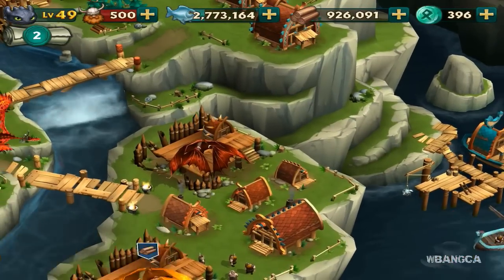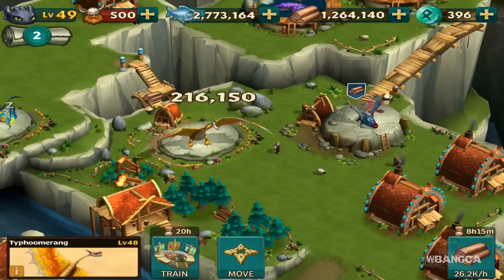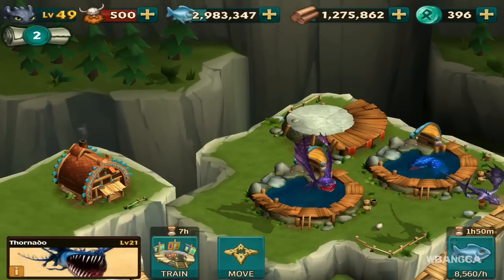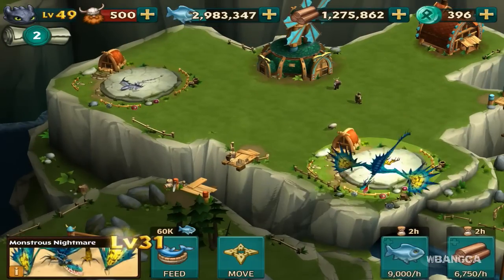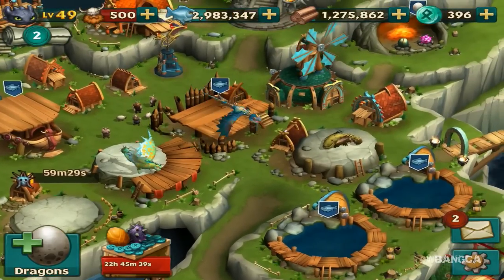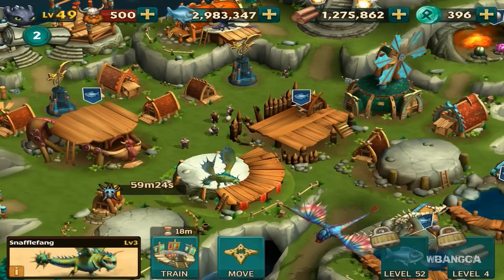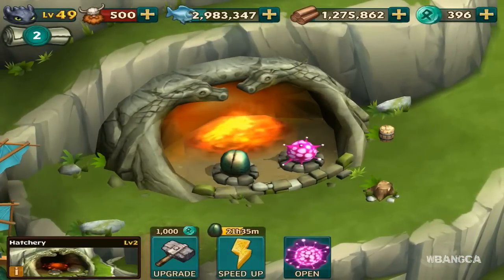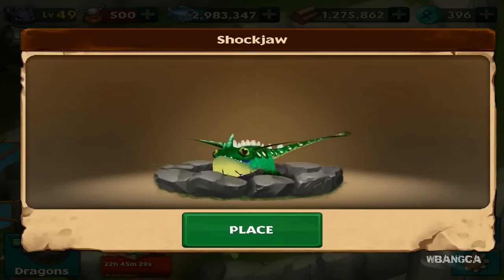Let's send these guys on their way so they're busy while I look at the other dragon — time is money in this game. I'm going to send one of the dragons into the hangar because they're taking up space. Now we're going to go back to the Shock Jaw and open it.